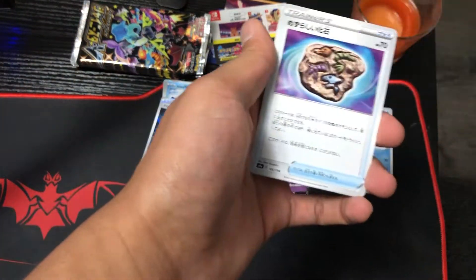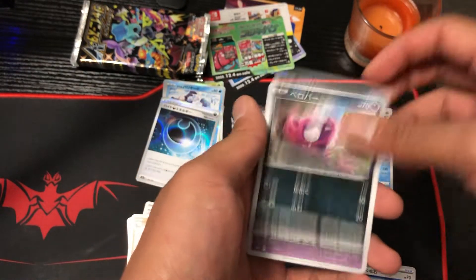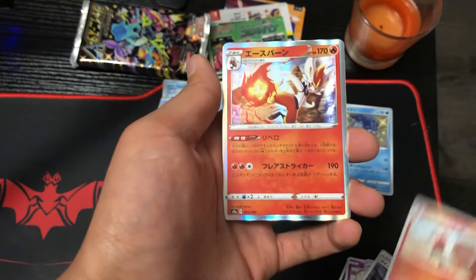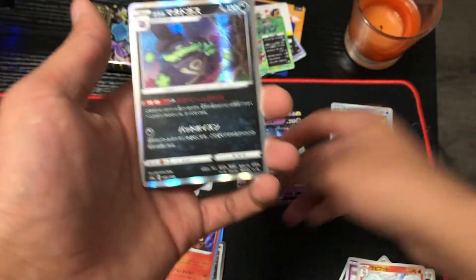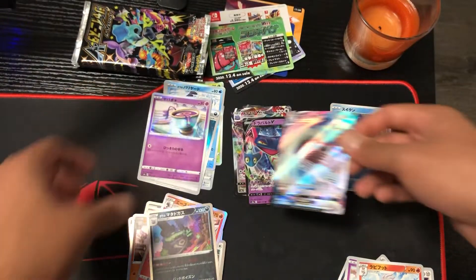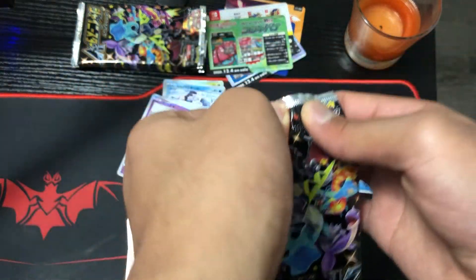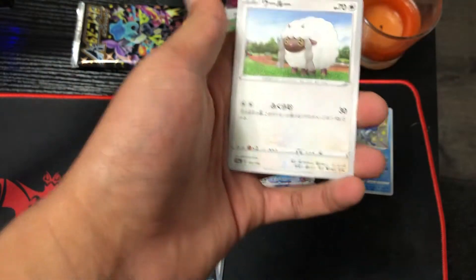Of course we are on the hunt for the god pack. I don't think we'll get one out of these ten packs but you never know. We get Cinderace right after, which I think I already have, and a Lapras V-Max — very nice. So far this box is doing pretty good, not terrible. I've only pulled one shiny though — the Suicune.